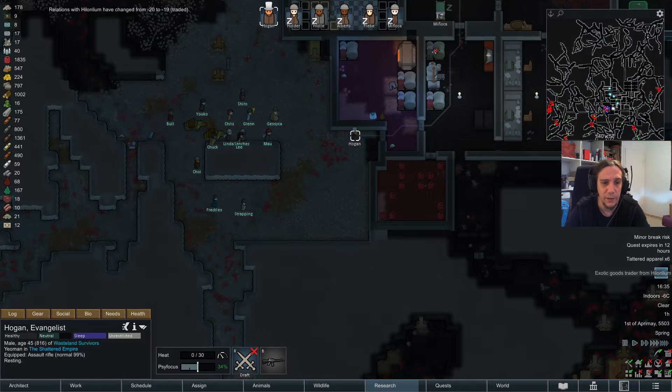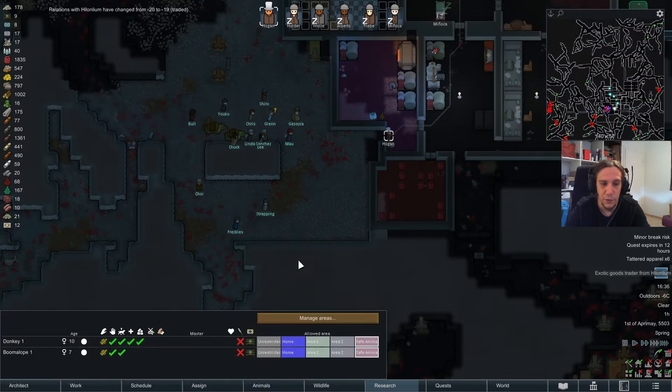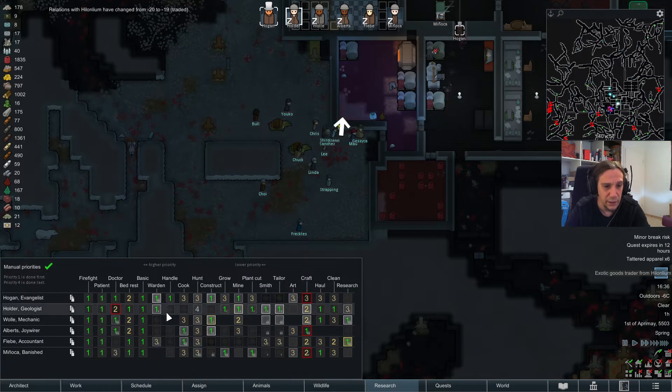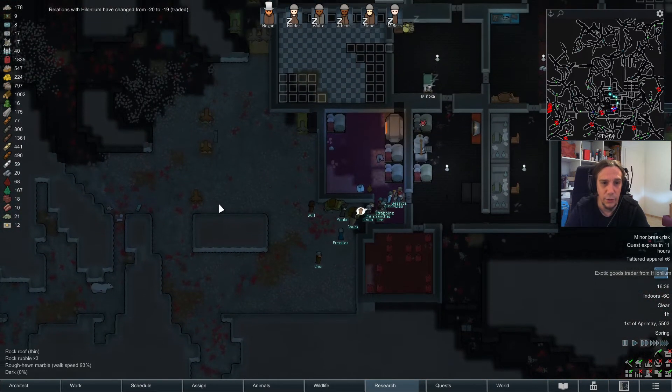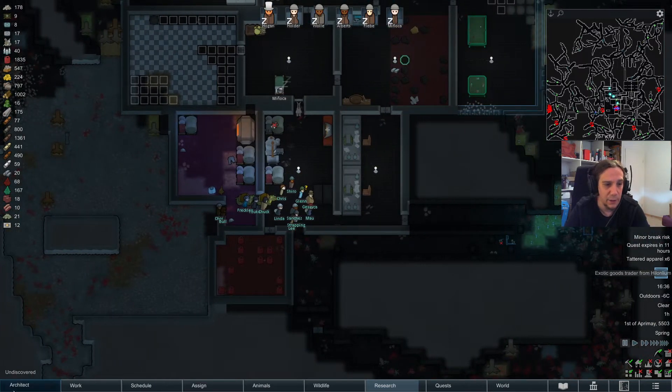Nice, really nice. The donkey is just here for training. Handling is only enabled on Hogan - just wanted to make sure that nothing bad will happen here.